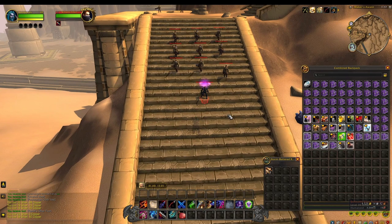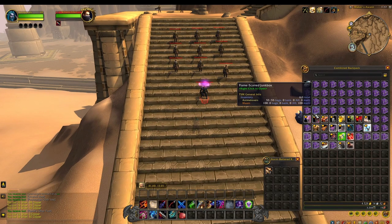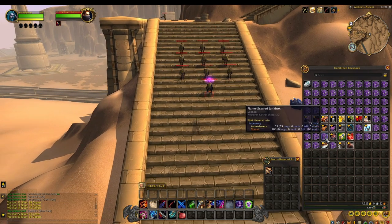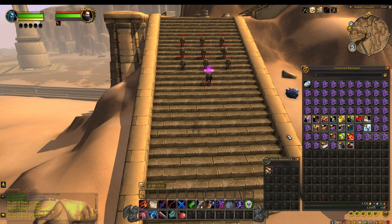I've been farming this for a lot of time and I've gotten 163 Filched Junk Boxes. You can just lockpick them and open them up. They do have a bunch of rubbish items but also some good items that you can sell to the auction house.